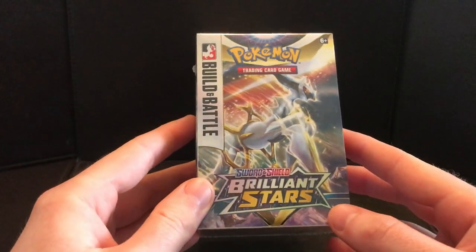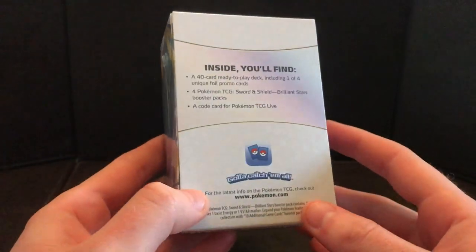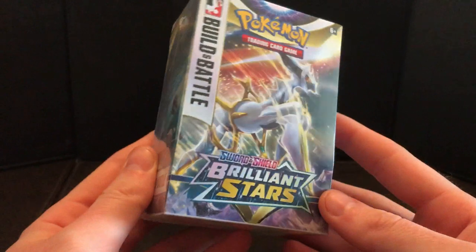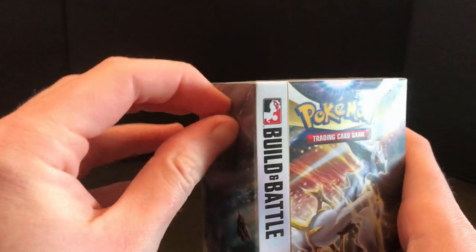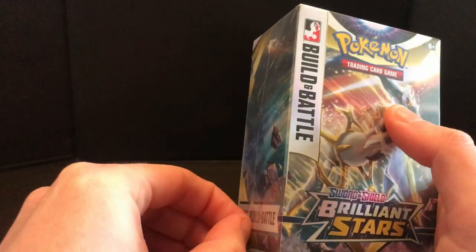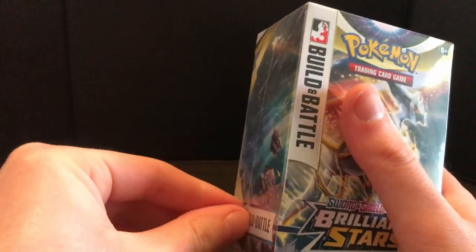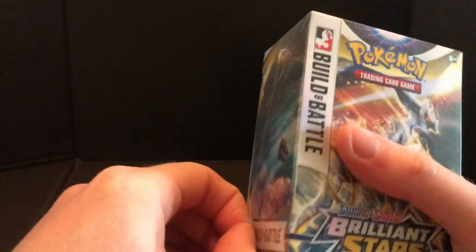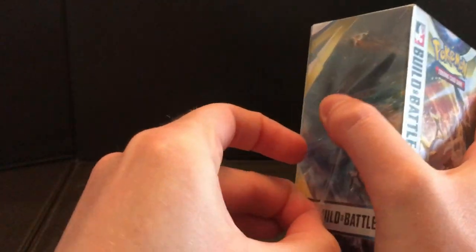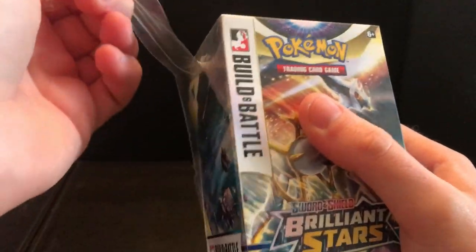The Brilliant Stars Battle Box. This is something I've not ever really opened up before on my channel. Normally you can't get a hold of these things, but once the set's been out for a while and these have been sold — because normally these go for promotion events, like pre-release events and stuff. So you kind of normally can't get your hands on them unless you go to those events. But this is on Pokemon Center, and these are still on Pokemon Center for 20 quid.